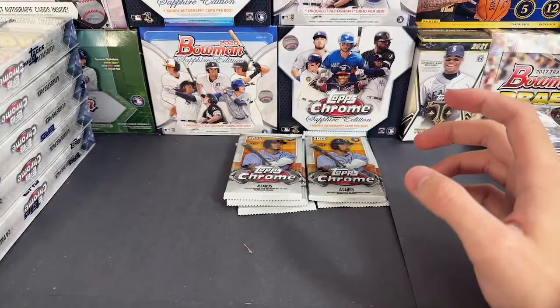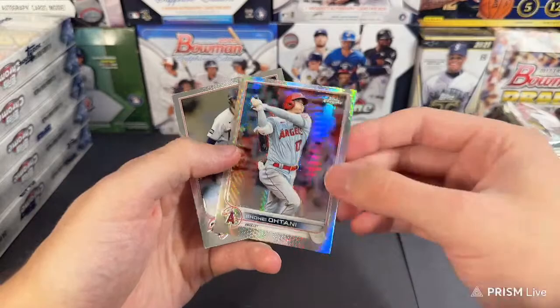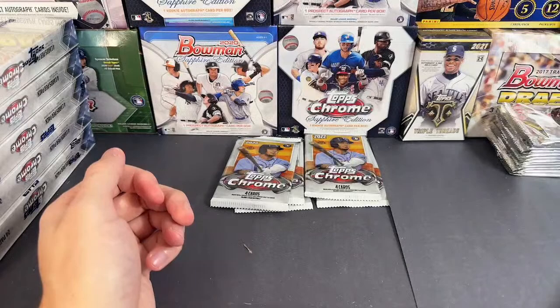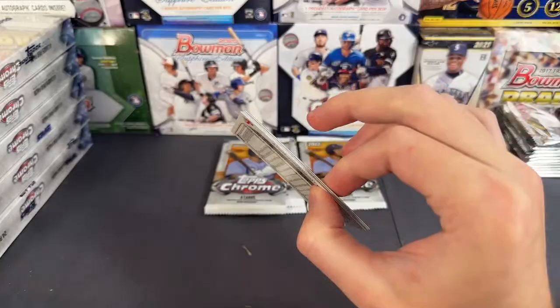That one looks like a PSA 10. A PSA 10 of that card would probably be the exact same price of 40 — actually probably less. Ohtani. I think I saw one guy trying to sell a PSA 10 here's an Ohtani PSA 10 Aaron Judge green refractor from Topps Chrome — and I'm like, it's probably just worth sending it in in the PSA case. The green Judge probably isn't worth more than 200 bucks. Brantley and McCutcheon.